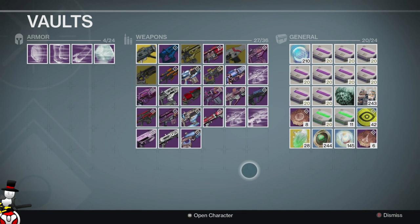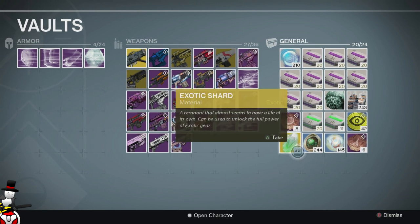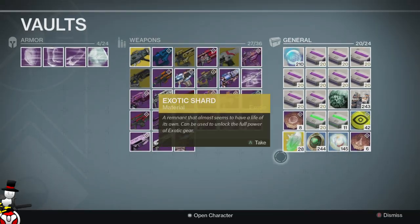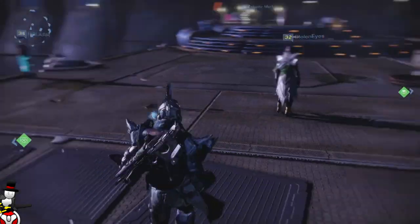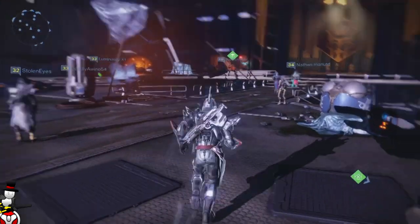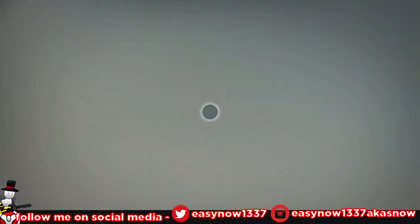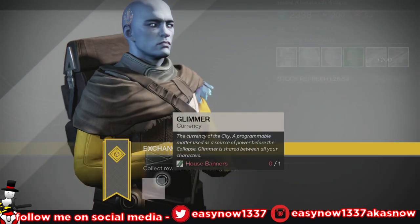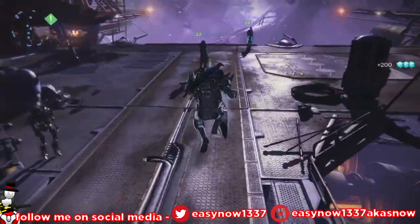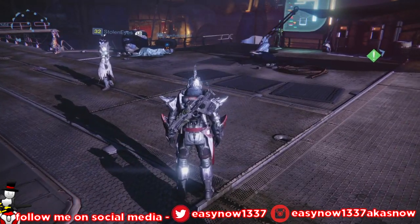Those are the weapons I have in my vault. I've got a bunch of Motes of Light and strange coins — I've still got 28 exotic shards, 42 passage coins, tokens of flight and token of identity. So I'm doing very well at the moment with all my stuff. Let me just go and check the Postmaster — you've got two packages waiting. Let's go to the Cryptarch. So yeah guys, those are my three level 34 characters. Let me know if any of you guys have three 34s and when you got them. Let me know if you have all the exotics fully upgraded and what weapons you've upgraded. Hit that comment section hard, hit that like button even harder, subscribe if you haven't already and I'll see you in the next video.